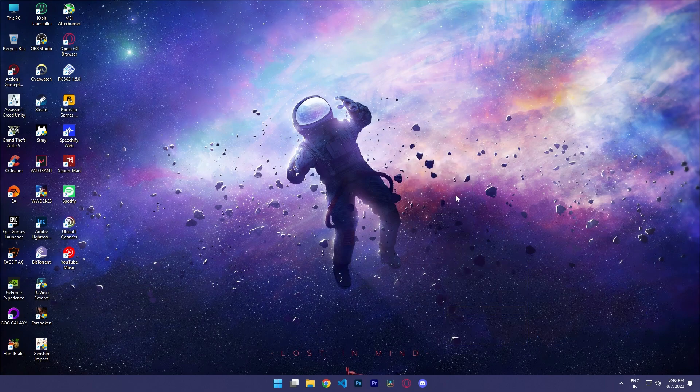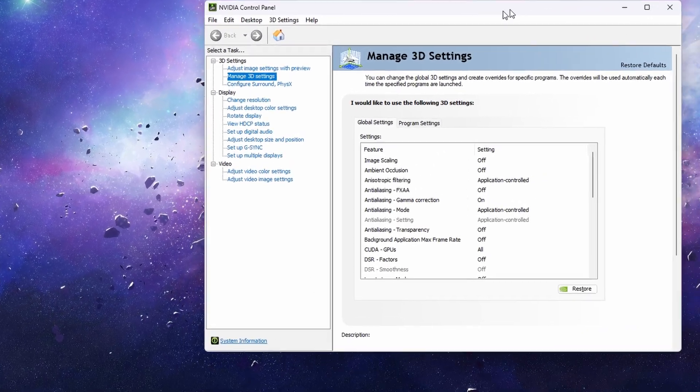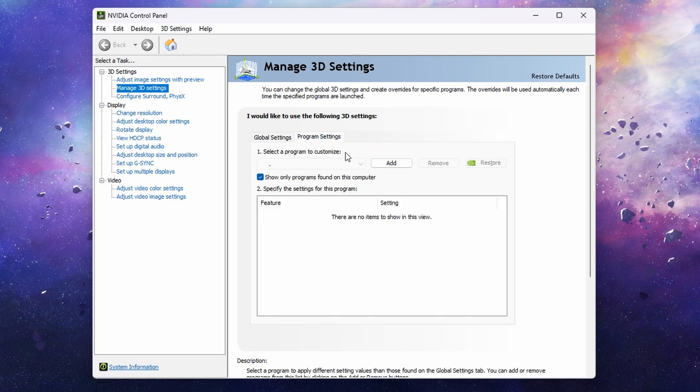Open NVIDIA Control Panel and click Manage 3D Settings. Click Program Settings and click Add.